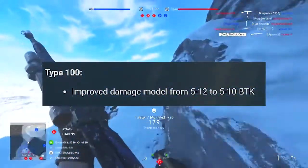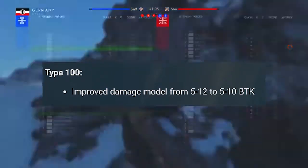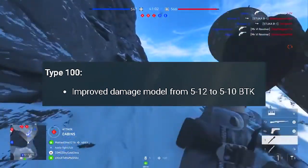The Type 100 is getting a slight buff, with the gun now having its damage output changed to 5 to 10 bullets to kill from a previous 5 to 13 bullets to kill.